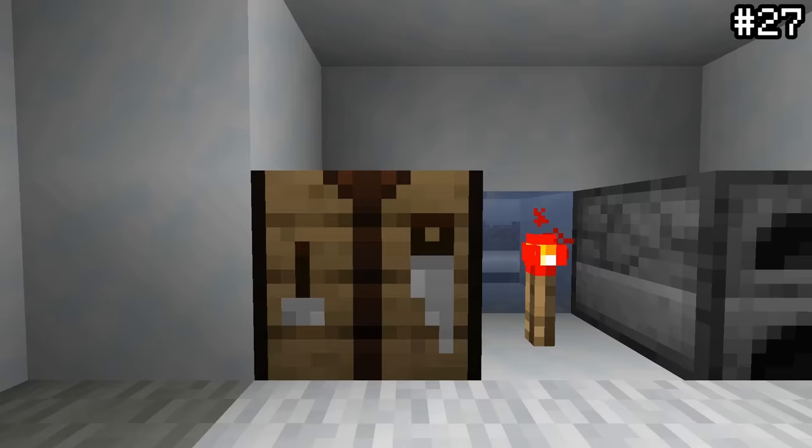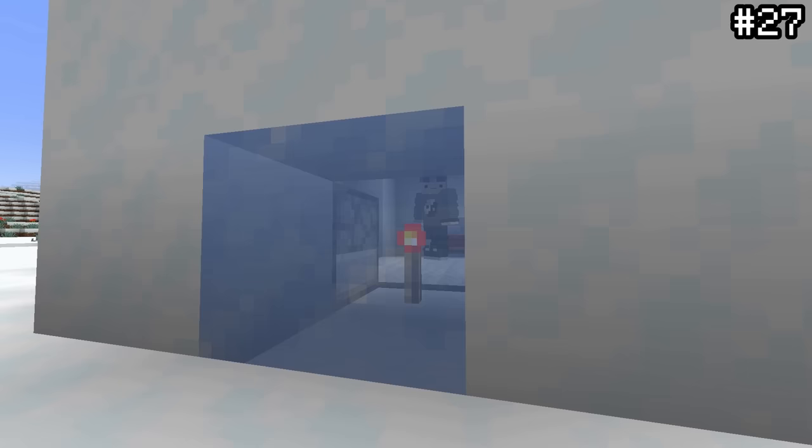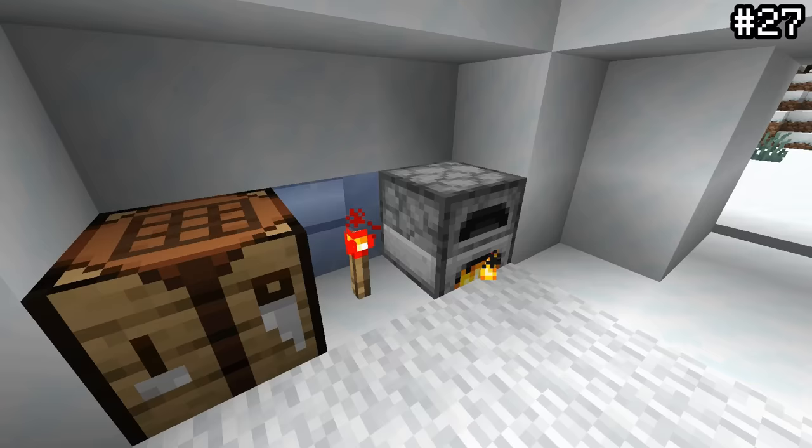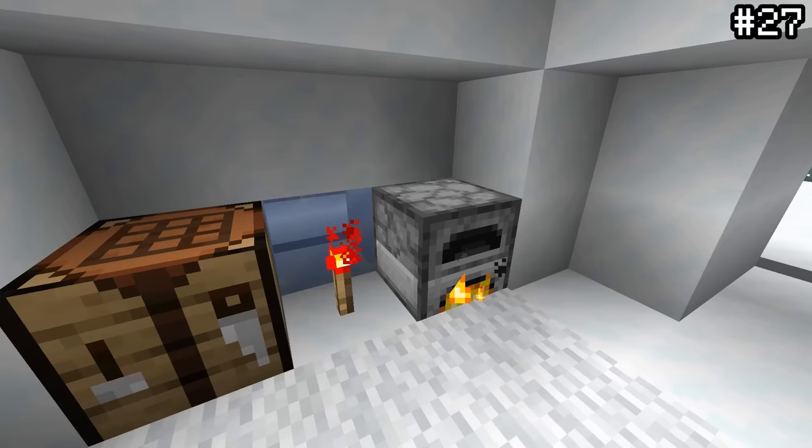Finally, the last secret thing about the igloo is the placement of the window. For one reason or another, the devs intentionally place the ice window in a specific location — it's the one place that will be melted when you use the furnace. The light from the furnace is perfectly placed to melt the window and give you a fresh water source. My main theory is that it helps new players reveal the secret entrance by sweeping away the carpet, but let me know your thoughts.